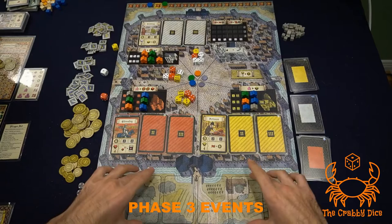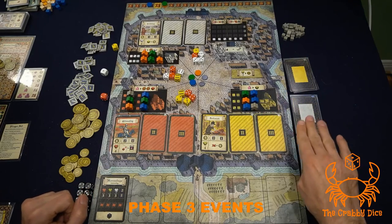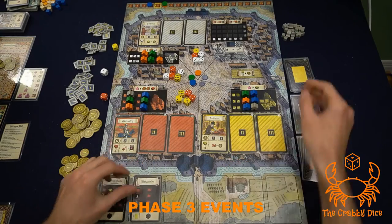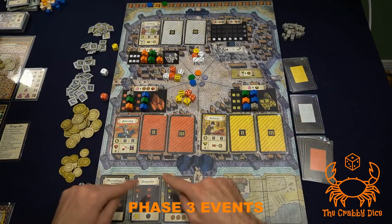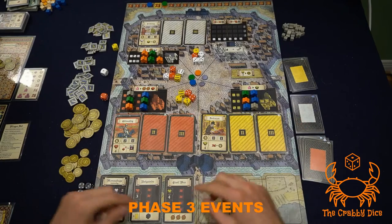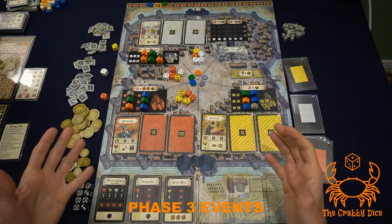Phase three is the event phase, focusing on the track at the bottom of the board. Every round you flip two event cards: always one red card, and the red card tells you which of the other two colors to add to the queue. For example, flip the red card and it says add a yellow card, so you add a yellow card to the queue. After this, you activate all cards that don't have a black die — these are events that affect all players.